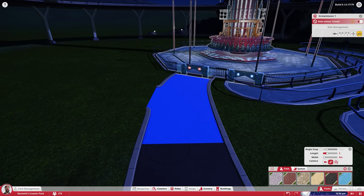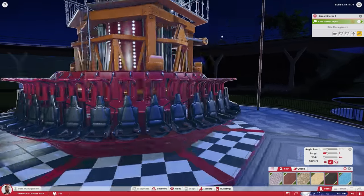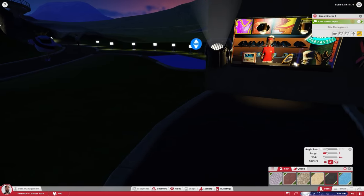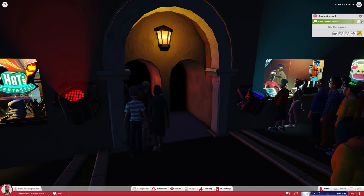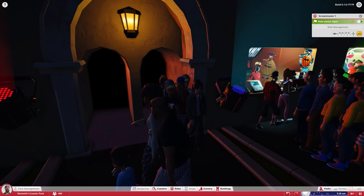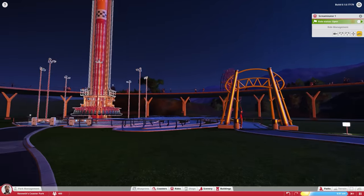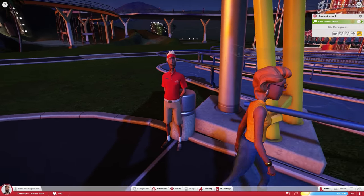I need to place an exit and add a ticket booth to the queue. Let's place the exit really quickly — there we go. Now I can add the ticket booth. Something like that — perfect! We have an exit, we have an entrance, and let's open this sucker up. Look at it — even the harnesses open up. I can't wait to see people come over and try this one. And they are actually over by the tree now, waiting at the food booths. The hat stand's not doing so good, but we have a hamburger stand to lighten the crowd.